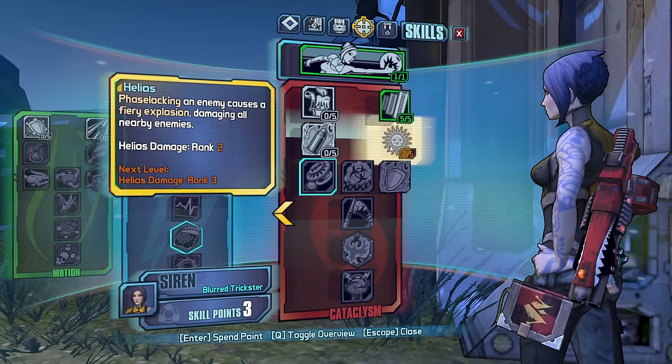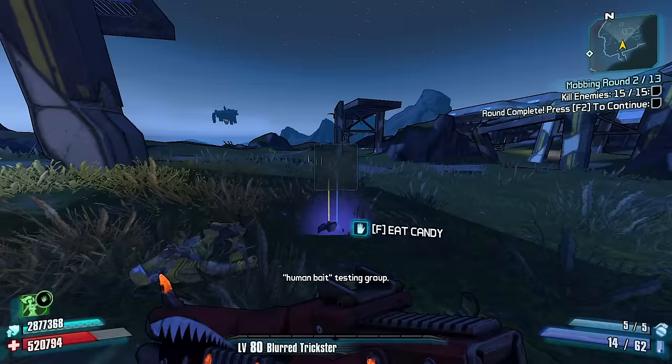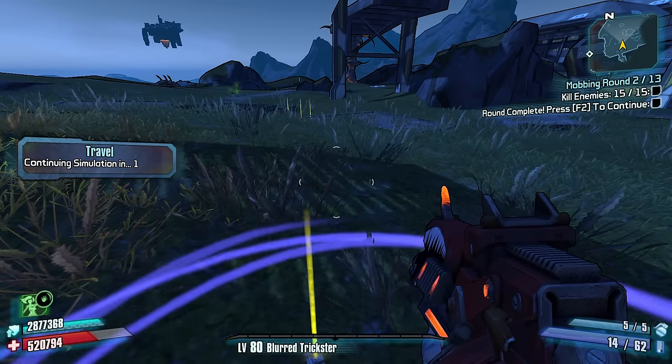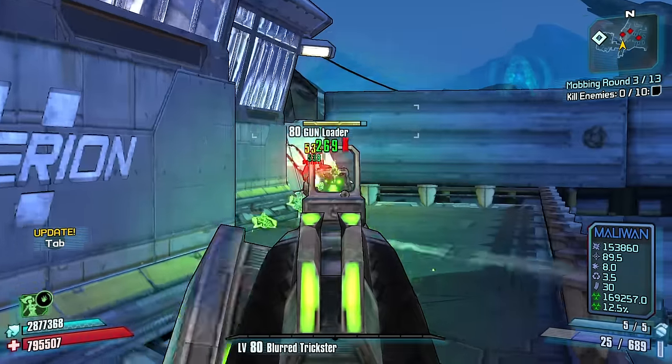Five points. I like to take Helios — phase locking an enemy causes a fiery explosion. I'm gonna be phase locking on cooldown so I'm gonna be getting that all the time. F2, 3, 2, 1 — take the candy. All right, we have extra damage now.